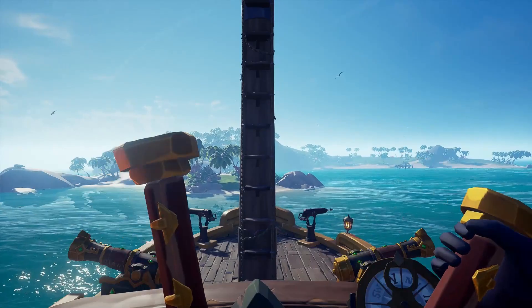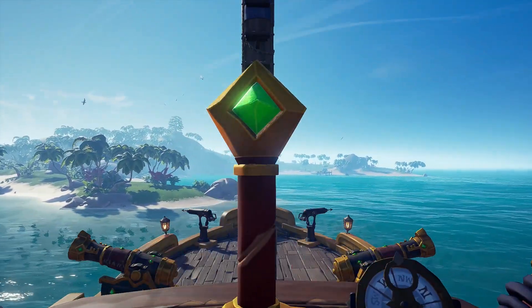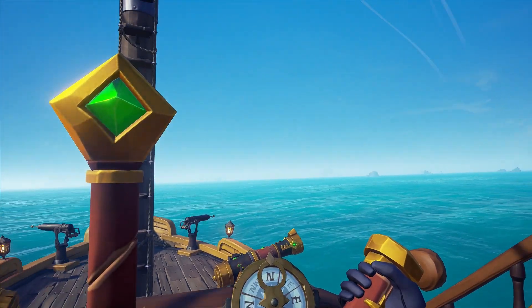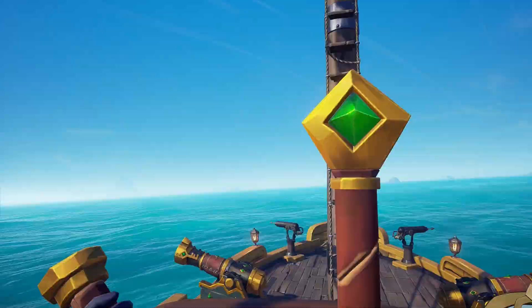Another tip is that when you arrive at an island, try to keep your ship facing away so that the front is always facing out to sea. This is because if you get attacked by an enemy player and your ship is facing inwards toward the island, you waste time spinning around while getting attacked — whereas if you're already facing the sea, you can just drop your sails and go.